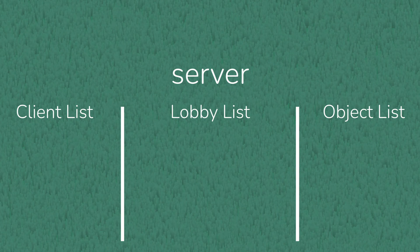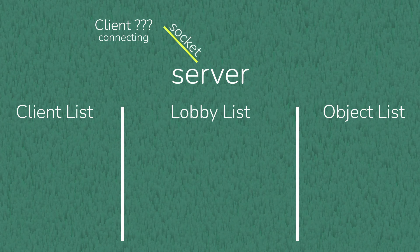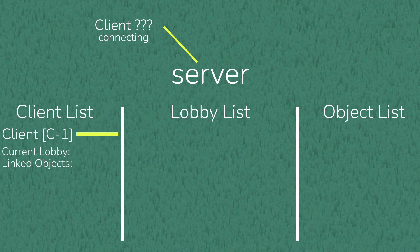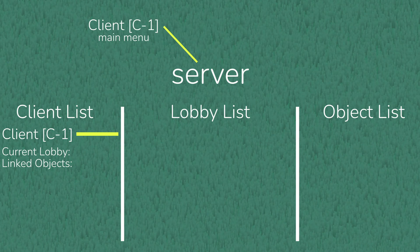When a client successfully connects, the server receives information about the newly joined client — basically where to send the messages to — which is called the socket. To keep track of everything, in the client list we add a client with the ID of C1, attach the socket information to it, and create some variables for later use. To establish a handshake, the server sends a message back confirming successful connection so the client can proceed to the main menu.